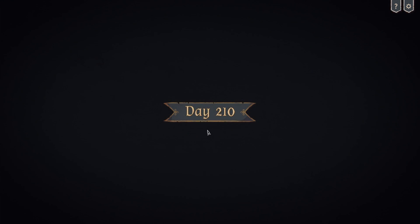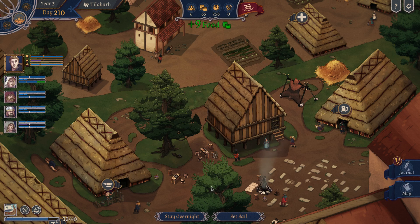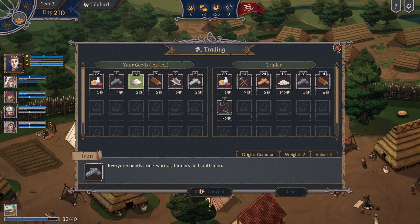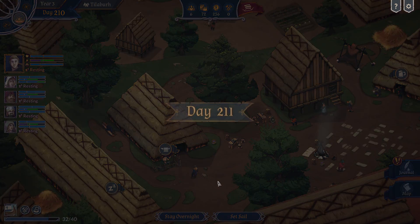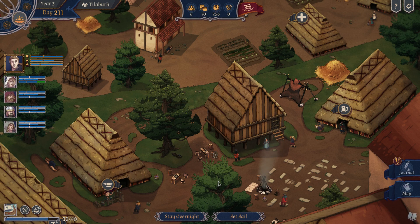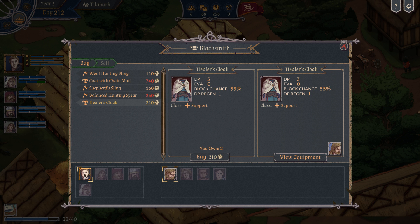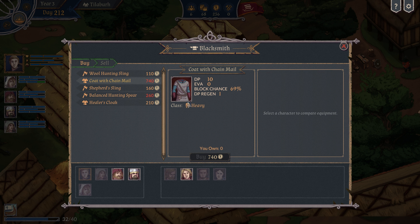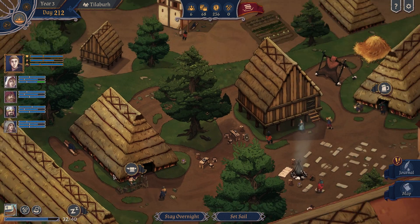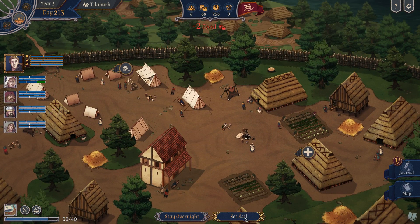Come on, bring something nice. We have 74 food now. This guy's only paying one for it but still — that's good. We're going to sleep one day and then just go. I want to arrive rested in Londonwick. Healer's cloak — I'm already wearing that one. Balanced hunting spear — we already have that. Shepherd sling — we already have that. Coat with chainmail is super heavy but also super expensive; I guess we have to loot that from someone. Stay overnight, then we're going to sail — nothing else to do here.